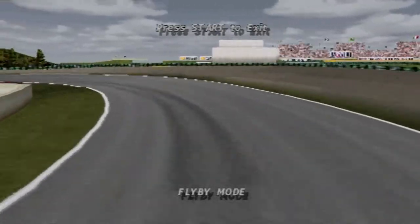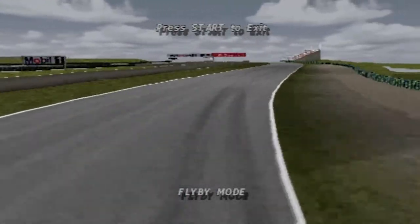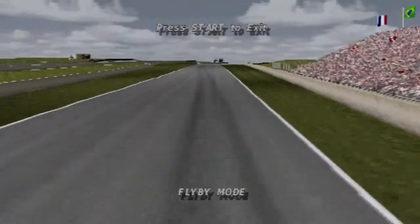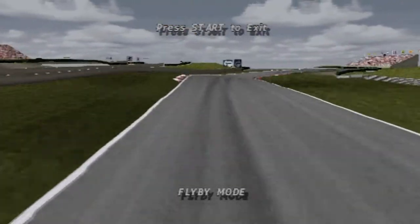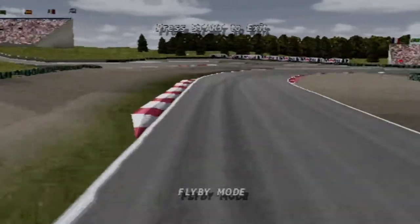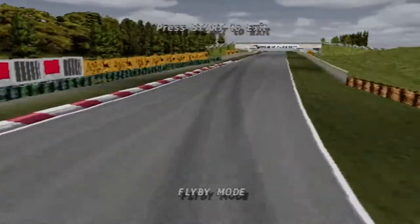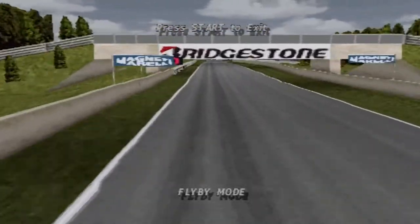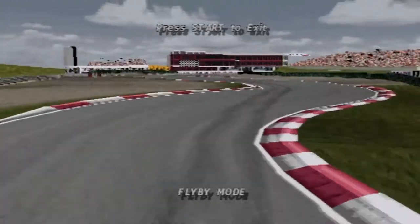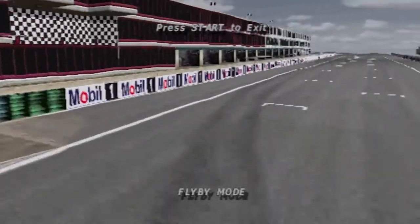Carve speed to the left-hander called 180 degrees. Sweeping right, accelerating hard towards the Adelaide Chicane. Lots of grip — be careful of the kerbs through there. As you launch into the final corner, a first-gear right-hander, extremely slow.